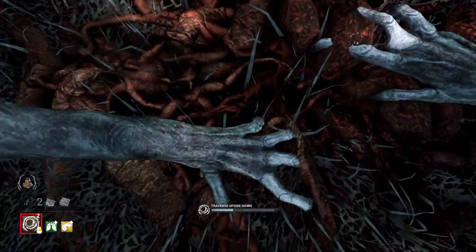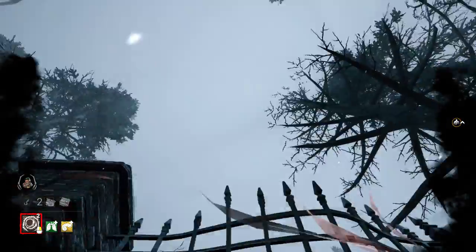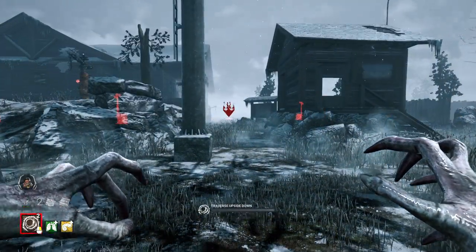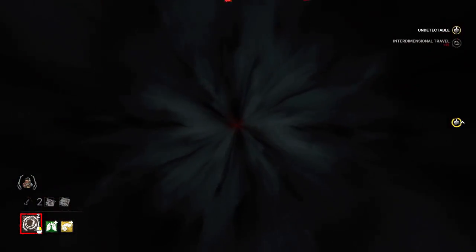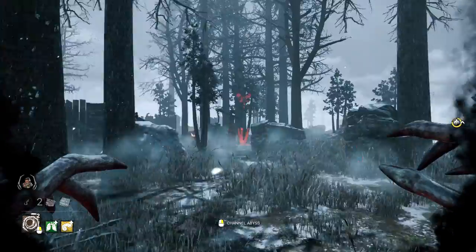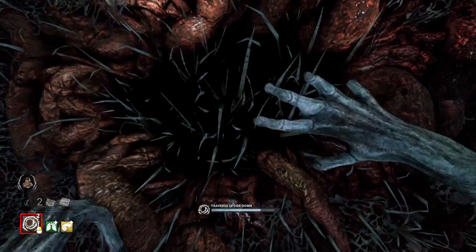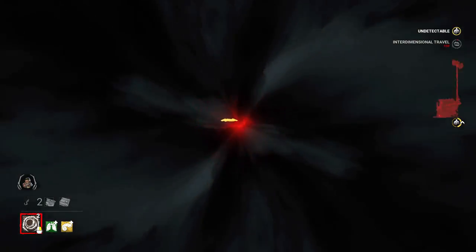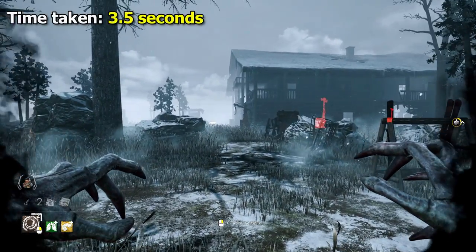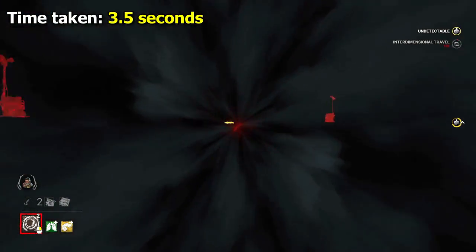We then have the Demogorgon. One of Demo's fastest movements is his Shred at 18.4 metres per second, but this can't be used for traversing a distance, so I opted for the portals. The portals give an insane movement speed of 20 metres per second when crawled through. With the Deer Lung and Rotten Green Tripe addons, I gained an additional 45% movement speed for my portals. With both speed addons, Demo is capable of moving across this distance in just 3.5 seconds.